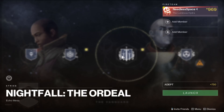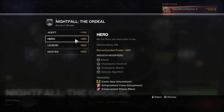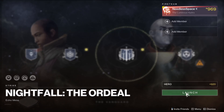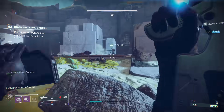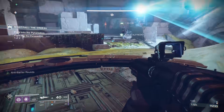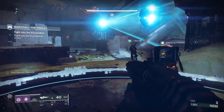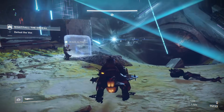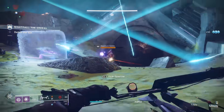Now that you have some Boon of the Vanguard tokens to use, you're going to want to jump into the current weekly Nightfall strike on Hero difficulty. The reason why you want to do it on Hero difficulty and none of the other ones is that it is the lowest light level difficulty that will still spawn champion enemies. Every time you kill a champion enemy, it has a chance to drop a Prime Engram, and each of those Prime Engrams have a chance to give you an exotic piece of weapon or armor. So the lower the light level of the strike, the faster you're going to run through, which means the more champions you will kill, the more Prime Engrams you will receive, and the higher chances you will receive exotic pieces of equipment.